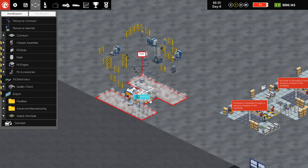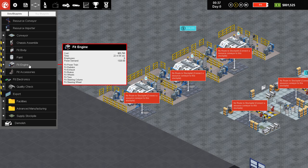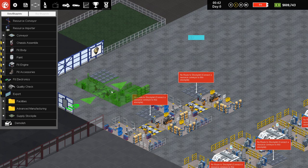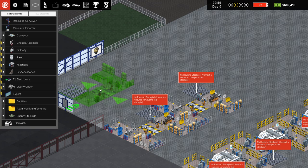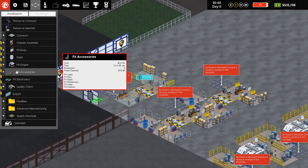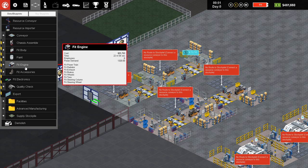Fit body takes 34 minutes, so we'll actually go ahead and do three of these. Fit engines is 22 minutes, so we'll do two of those. Fit accessories takes 15 minutes — we should probably do two of these as well. We'll move it up once so that we can access this later.